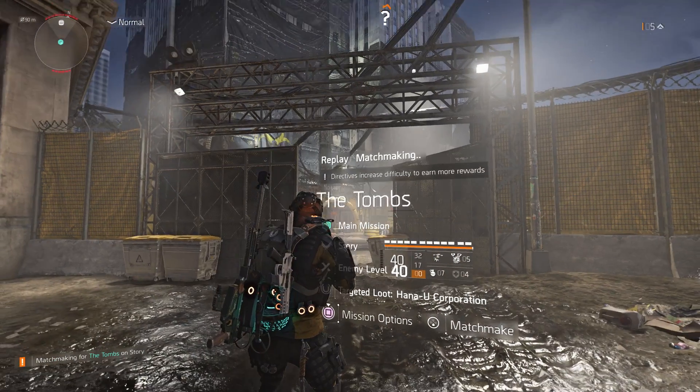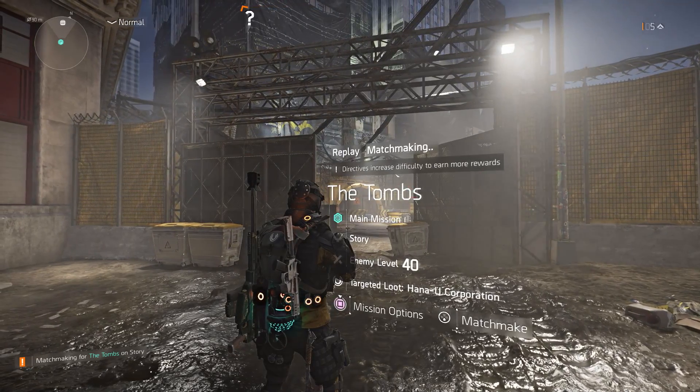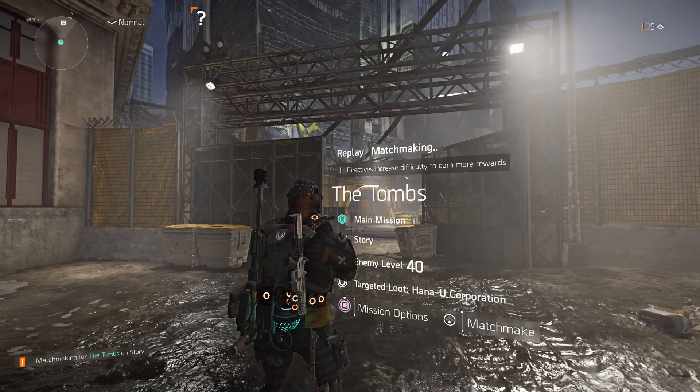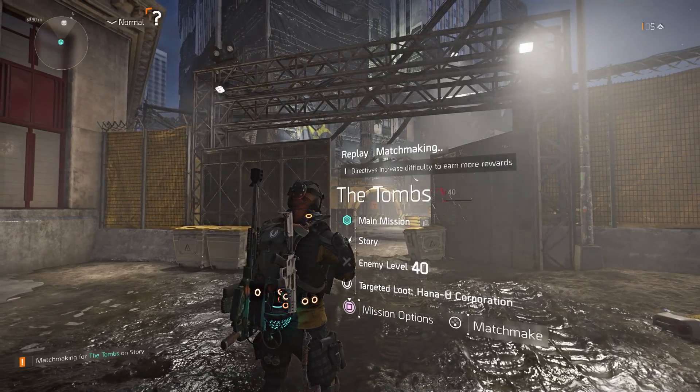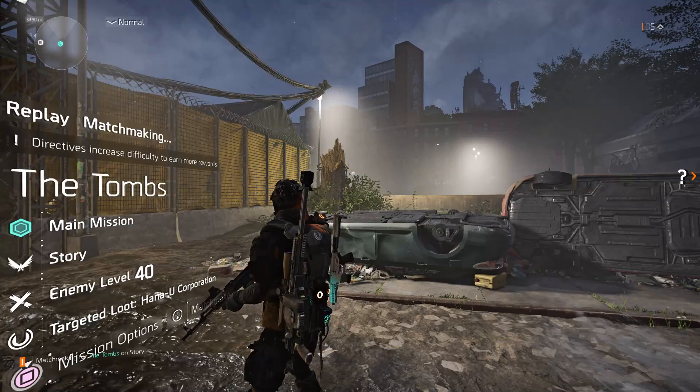Hello Agents! In this video I'm going to show you how to open a secret boss room in the Tombs mission on Warlords of New York on the Division 2. You need to find a key — by getting this key you can interact with a laptop, and by interacting with that you open some shutters that you can then open a door.